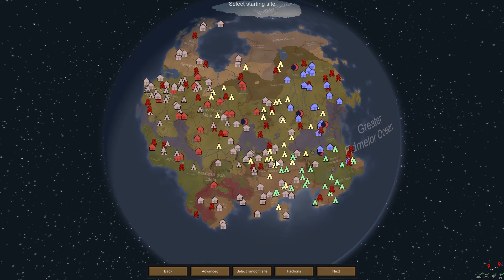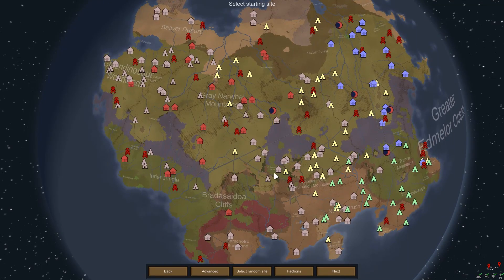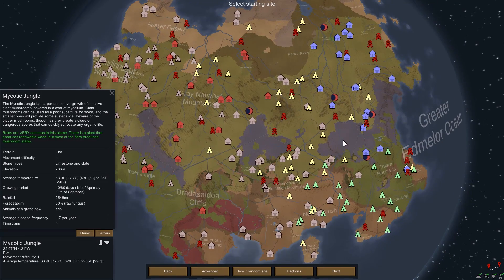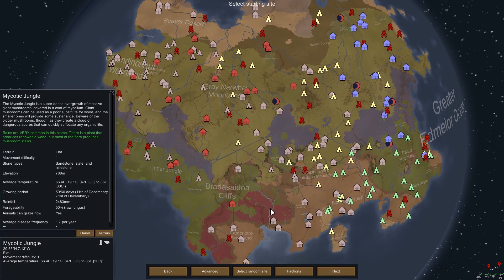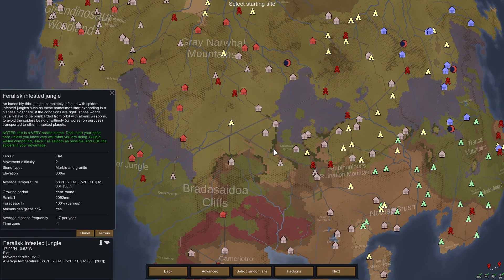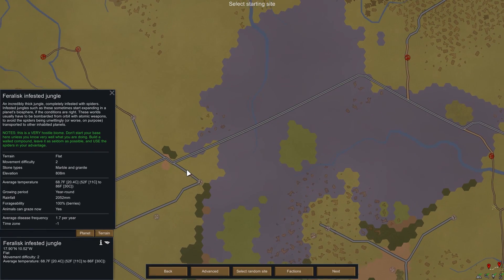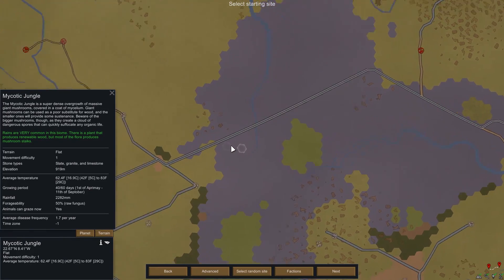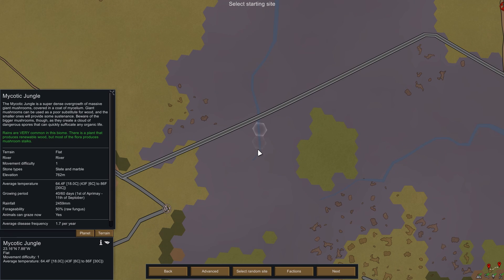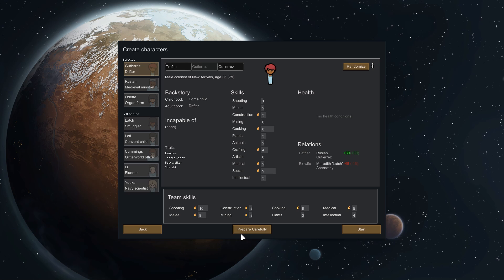So we're looking for Mycotic Jungle, which is this nice purple color. There are some other weird biomes too — Ocular Forests, Feralist Infested Jungles, stuff like that. Pretty cool. Let's park right in the middle here — actually on a river, right near a highway. I like that plan, let's do that. We'll do a slightly larger map size. I've already got a scenario set up, so let's go ahead and grab Mushroom Madness.